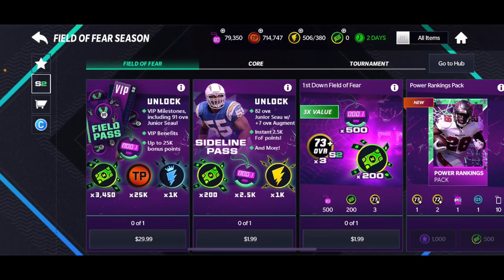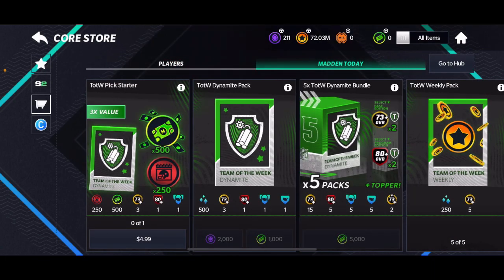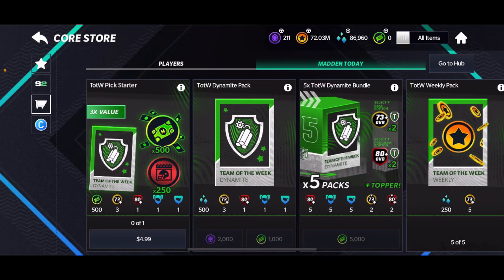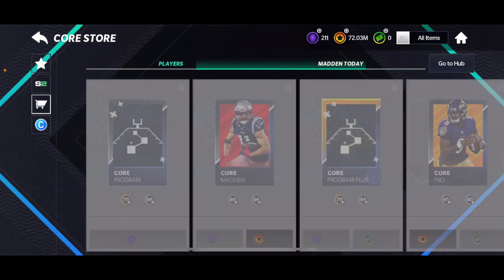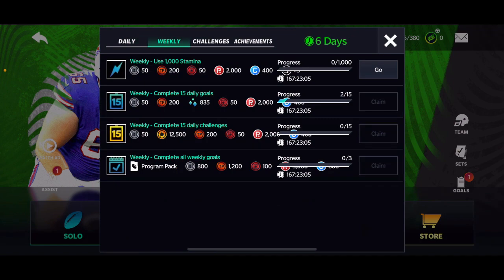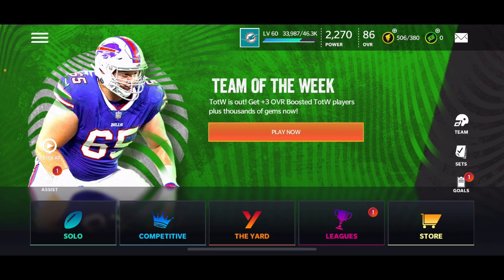How to get pick points — really simple. You can either spend five bucks and get a dynamite pack: 500 cash and 250 pick points, which is honestly a steal if you have five bucks to spare. Or you can wait until Friday because you have to complete all these weekly goals to get your pick points.